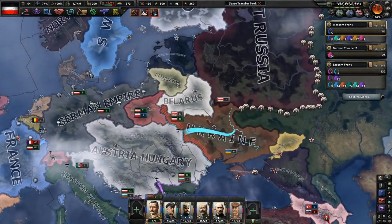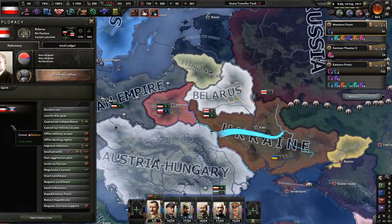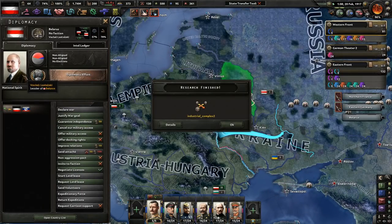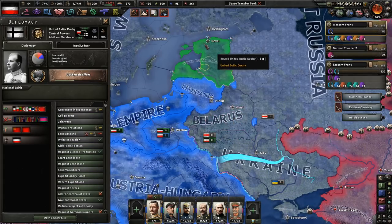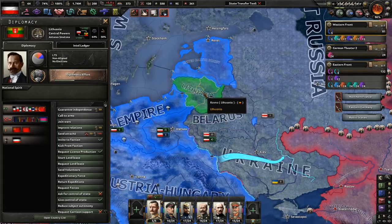We had a pretty good time. Balaris has full independence, which is not cool — that guy's going to have to get taken out. But we have the United Baltic Duchy under us as well as Lithuania.